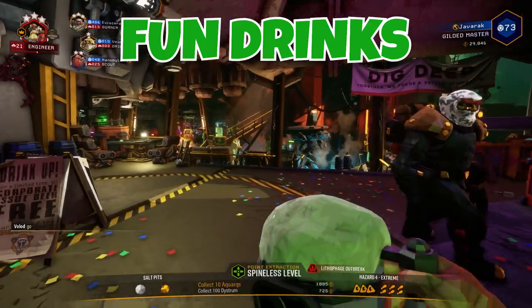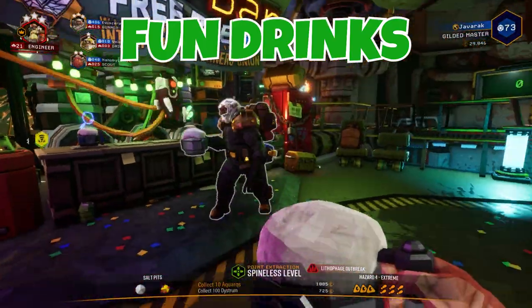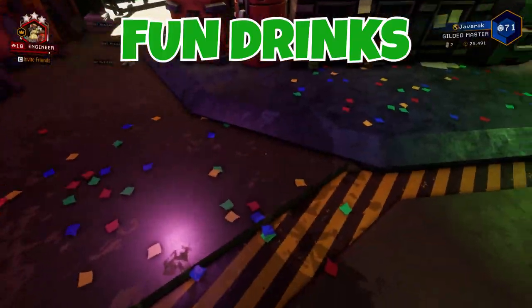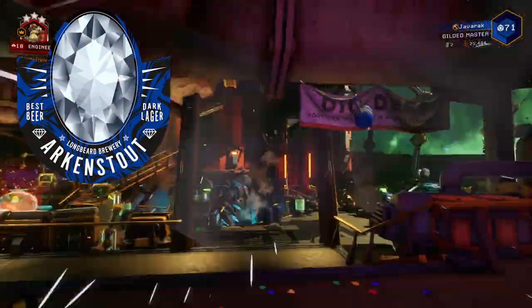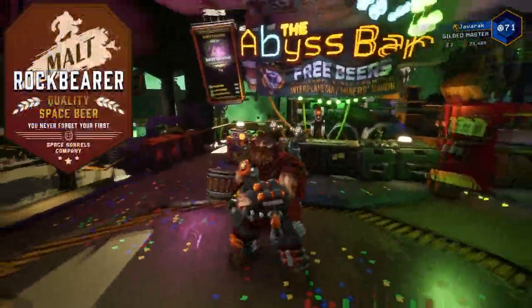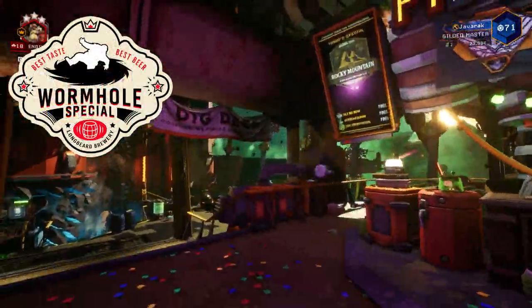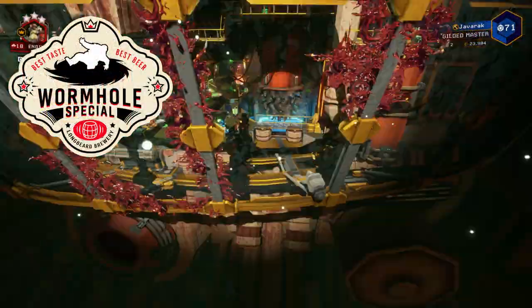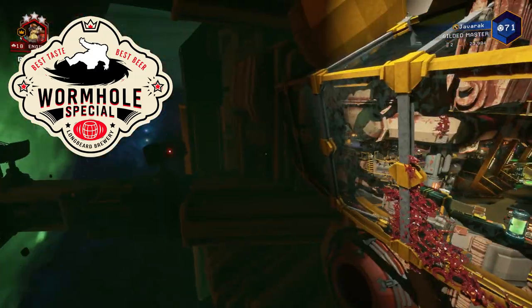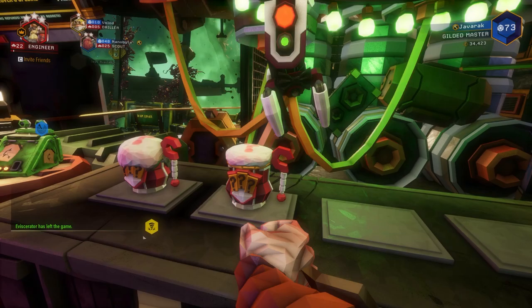The Fun Drinks don't offer any actual benefits to the player during missions — they just do really funny things when you drink them. Arkenstout is so cold that it actually freezes you solid for a few moments. Malt Breaker causes your model to grow larger for a short time while in the space rig. And my personal favorite, Wormhole Special, which teleports you randomly around the space rig and can even send you outside into space.